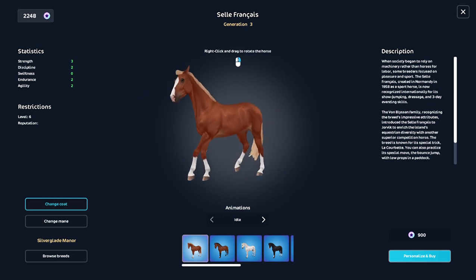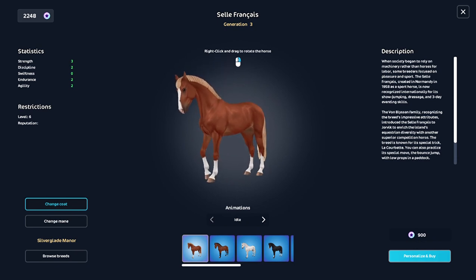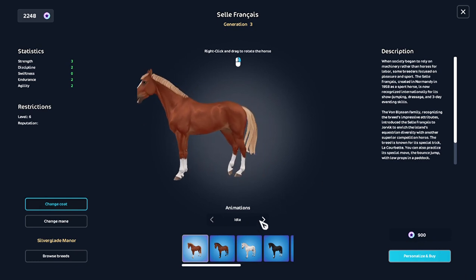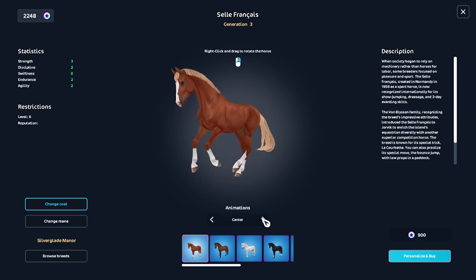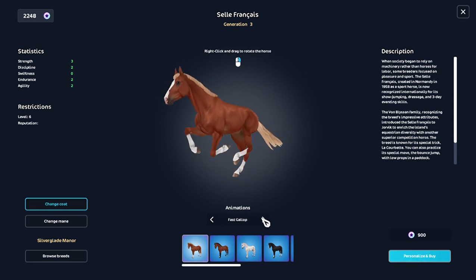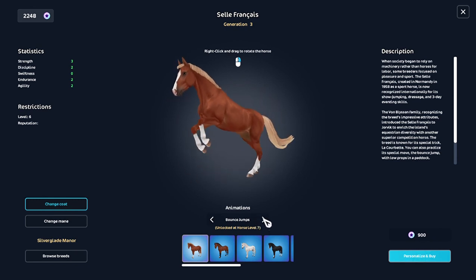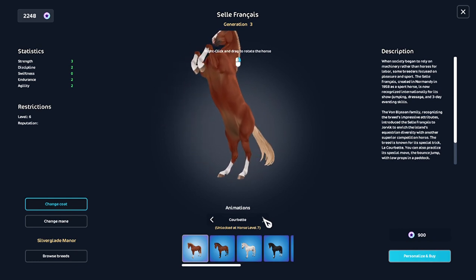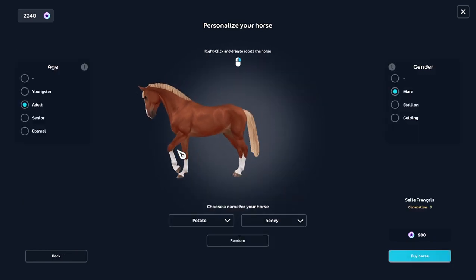Hi guys, welcome back to Crazy Roblox! I'm gonna be getting the — I forgot how to pronounce it — but here's the one I'm getting right here. It's walk, trot, canter, gallop, fast gallop, bounce, jump — you unlock it at level seven. I don't know how to pronounce that breed, I'm sorry guys. But it's only 900, which is cool. These ones aren't leaving, so it's kind of a normal price, so I'm gonna make this one.